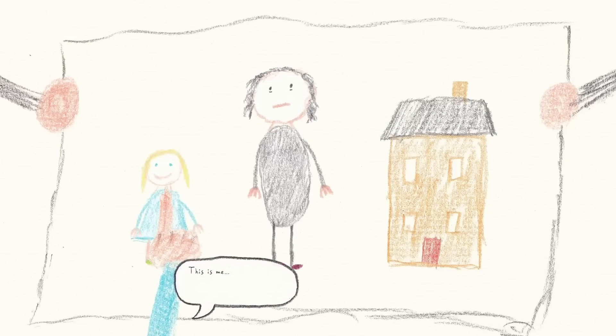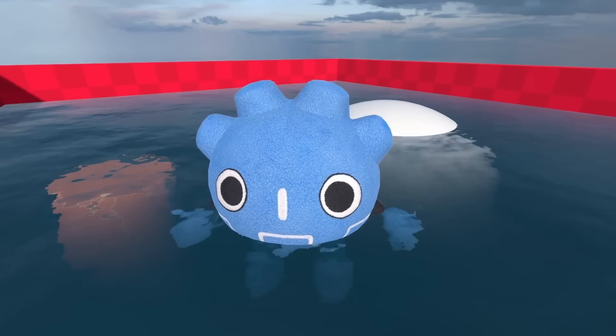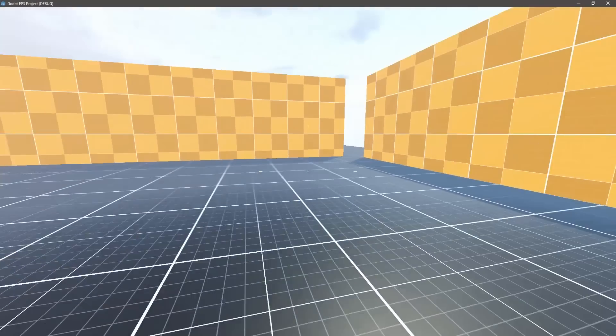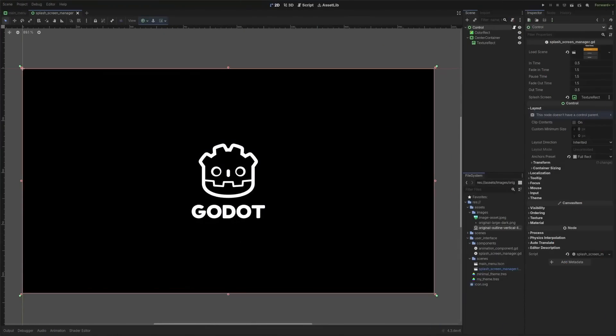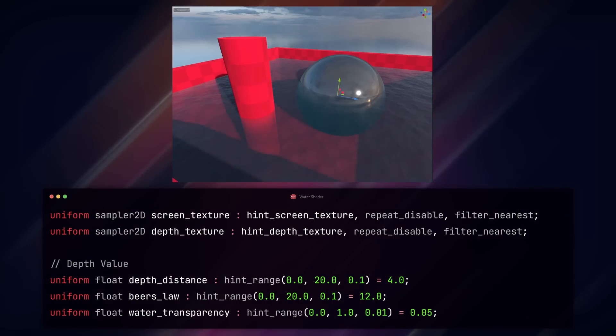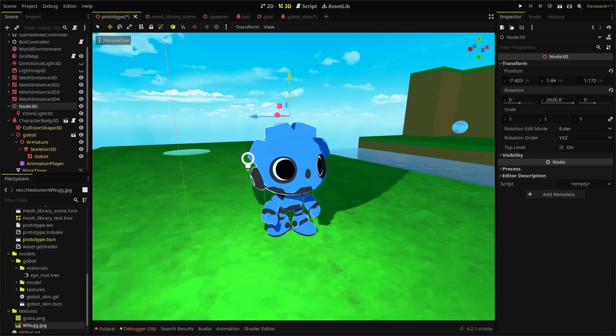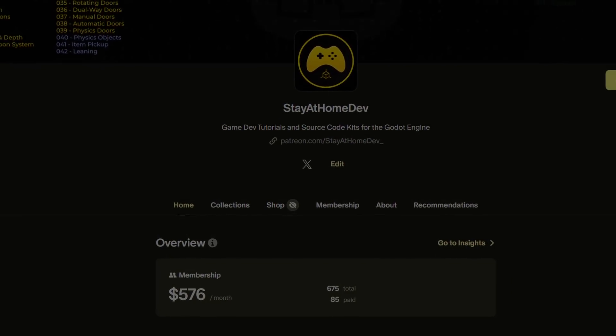Developed solo with support from the Canada Council for the Arts, you can check it out on Steam. By the way, if you're looking to make your own game in the Godot engine, I'm building a library of tutorials on this channel, including an FPS series, a deep dive into Godot's user interface system, and small mini tutorials like my realistic water series. Get the recent tutorials by subscribing, or watch them early and grab the tutorial project files exclusively on my Patreon.